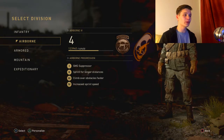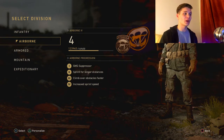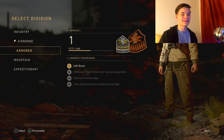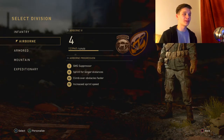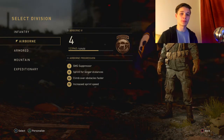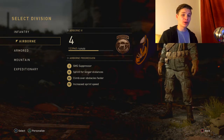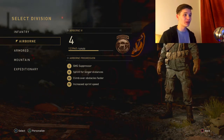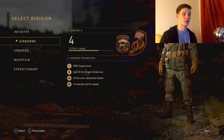Extended Mags gives you 7 shots in your magazine instead of 5, which is extremely helpful for going for clips. When it comes to divisions, there are 3 that will give you the most success when sniping: Airborne, Armored, and Mountain. Airborne is just excellent for non-objective game modes such as Team Deathmatch or Kill Confirmed, where you don't have to sit on an objective. It perfectly suits a run-and-gun playstyle — if you're a sniper who likes to get in the enemy's face quickly, this is an amazing division.